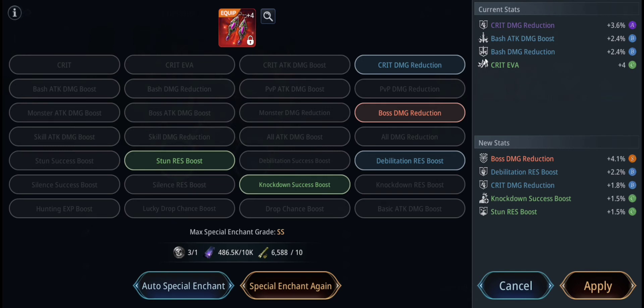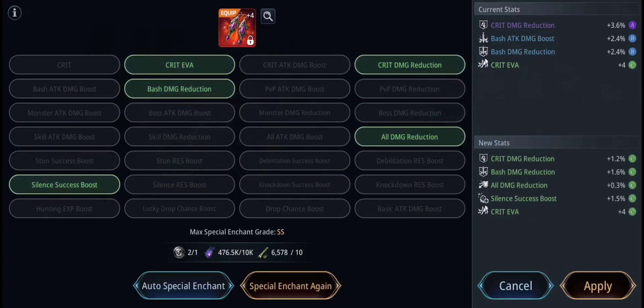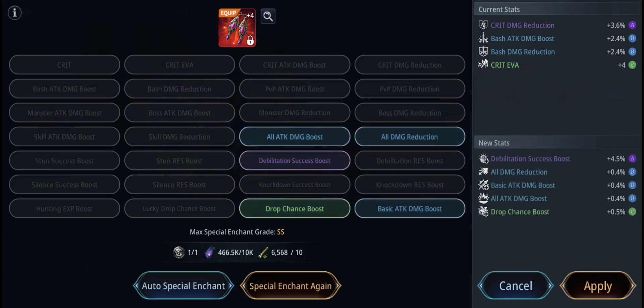For me, it is good to add the EXP Boost stat here to maximize our EXP gain and level up faster — but it's up to you. Our only problem here is the Dragonsteel. We need a lot of it, but it costs a lot of effort to obtain.